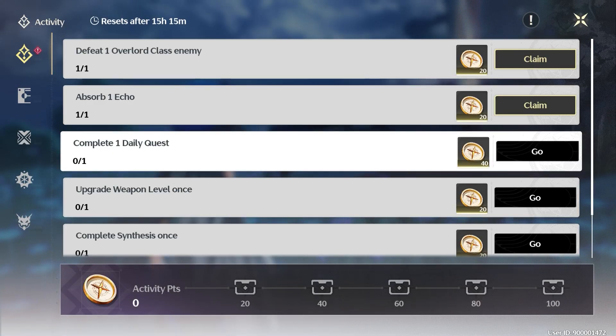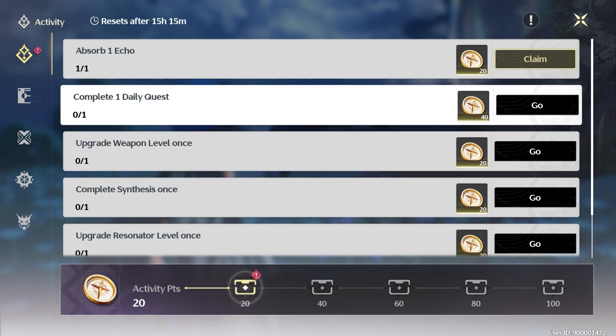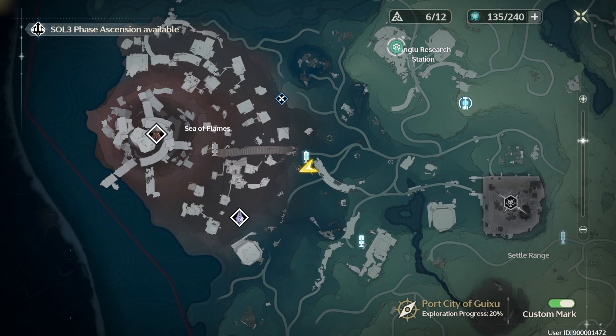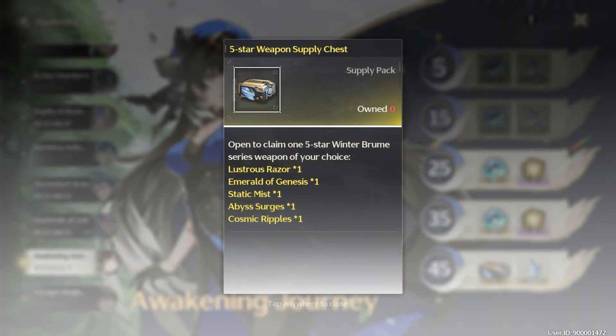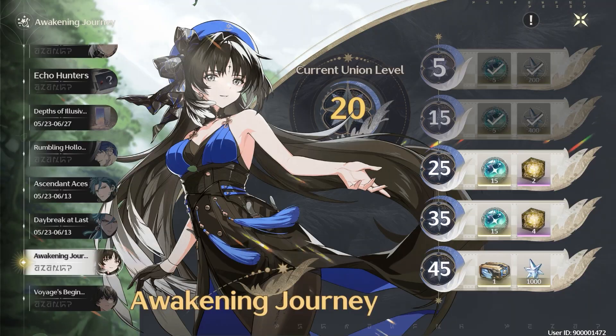Next tip: make sure to complete your guidebook tasks, daily reward tasks, and reach 100 points every day. This will reward you with Astrite, the in-game currency used for the gacha, and it also contains union experience that unlocks additional features in the game. The primary reason for leveling up your union level faster is to unlock specific rewards — for instance, reaching level 45 allows you to claim a 5-star weapon of your choice, while reaching level 25 grants you a free gacha spin.